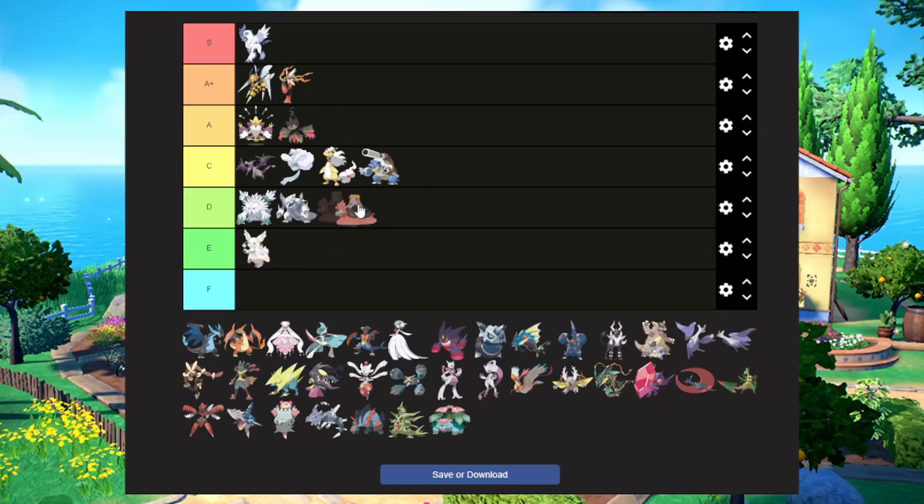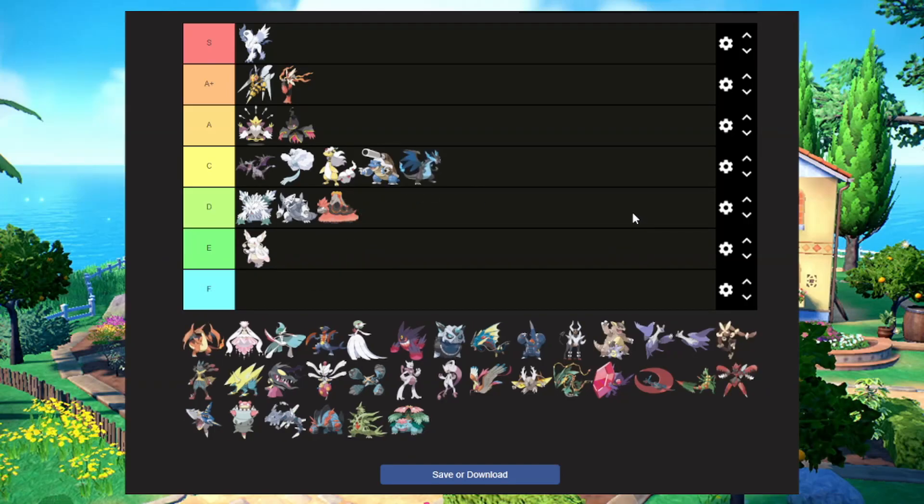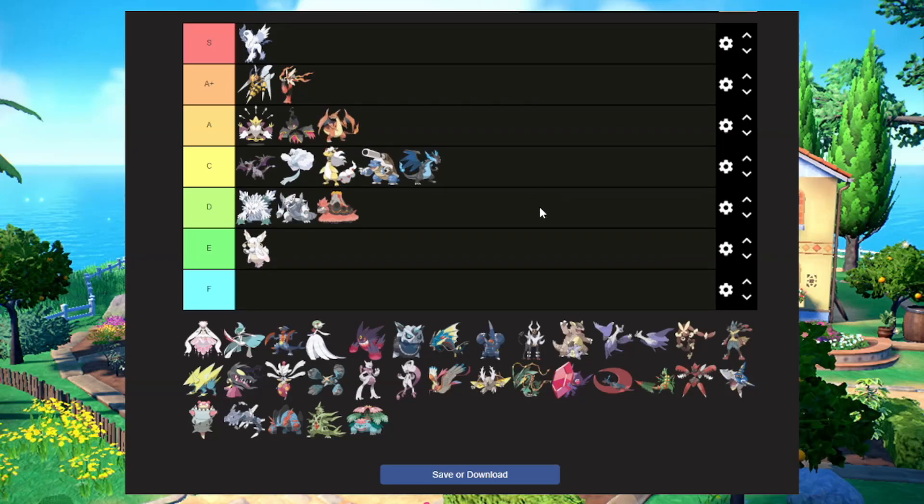Mega Camerupt — meh, they gave it a skirt. The volcano on the back is pretty cool, but I don't think it looks all that great. Mega Charizard X I'm going to put in C tier. I know a lot of people are going to complain, and honestly it's a cool Pokemon, but Mega Charizard Y in my opinion looks a bit better. I just like the original Charizard color scheme — they made it look a little more dinosaur dragon-like. They're both really cool designs that make Charizard look cooler.